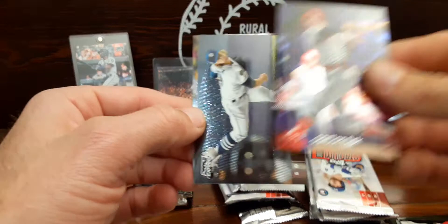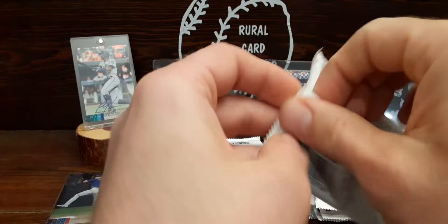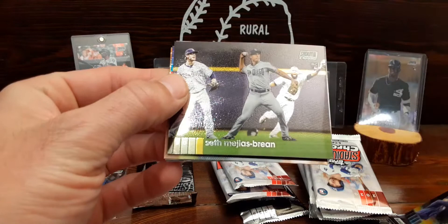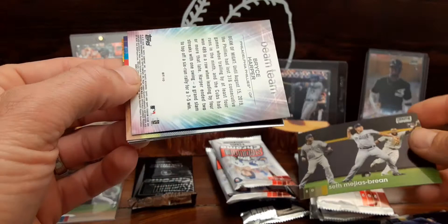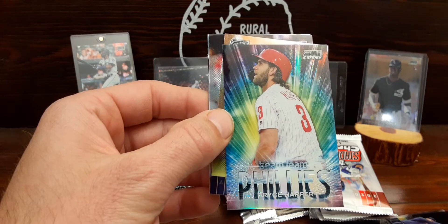Corbin, Carlton Fisk throwback card, Chris Paddock, and Brendan Woodruff. Somewhat quiet first blaster. Let's see what this one has - neat card - Cody Bellinger, Seth Mejias-Brean. Don't think I've seen that one. Here's another beam team - let's see if this was one I needed. It is! How about that - this is another one we needed.